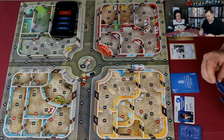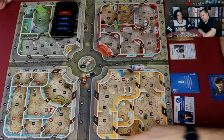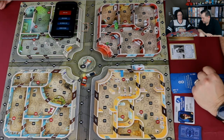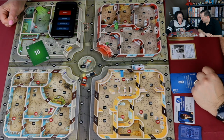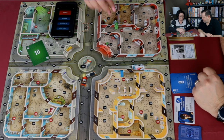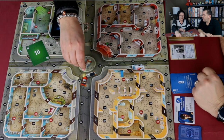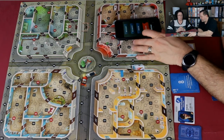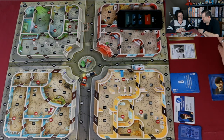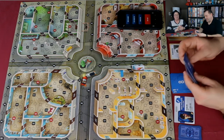Kim gets her clue: Sixth Street. The thief committed a crime, opened a door, and is now on Sixth Street. Kim plays her 10-movement card but is limited to nine spaces due to Dolores Ache's restriction. Both players are looking around Sixth Street trying to figure out where exactly the thief stopped.